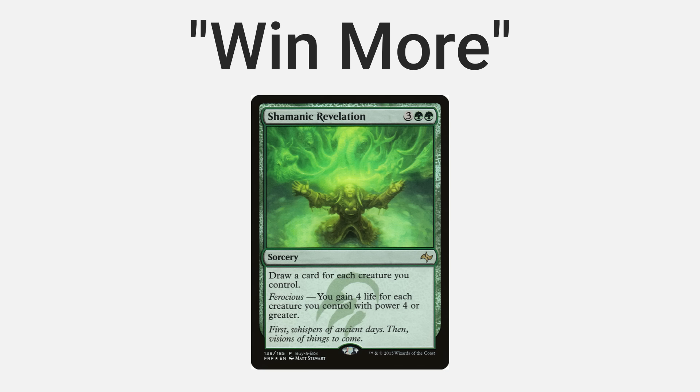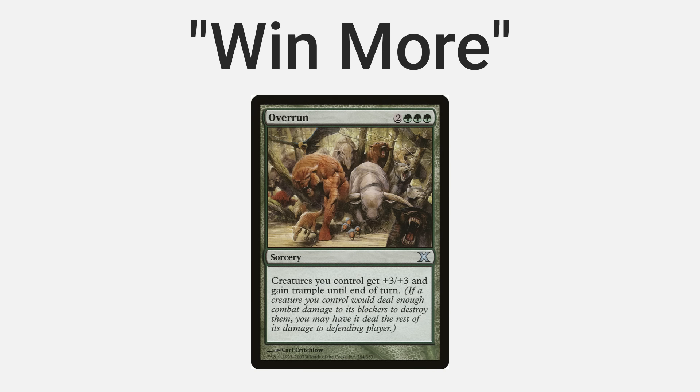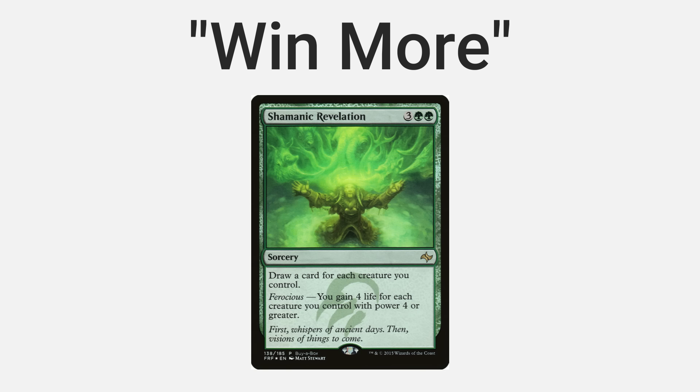Number one: get rid of win-more cards and mid-rangey cards. Win-more cards only give you a true advantage when you're already in an advantageous state, at which point you'd rather play a win condition or something that gets you even further ahead. For example, Shamanic Revelation is often a win-more card. If you already have five mana and a wide enough board for Shamanic Revelation to draw you a lot of cards, you might as well play a better five-drop — like an Overrun — that could just win you the game outright.